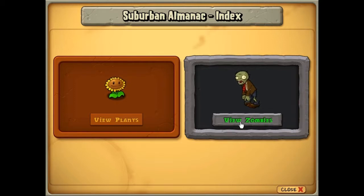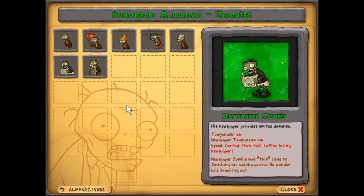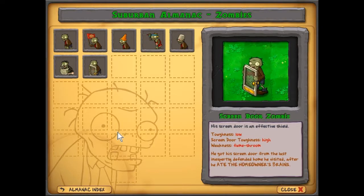I'll probably do a little episode where I read all of those. This zombie loves brains — can't get enough brains, day in and night out. Old stinky brains? Rotten brains? Brains clearly past their prime? Doesn't matter, regular zombie wants them. Newspaper zombie was this close to finishing his sudoku puzzle — no wonder he was freaking out. He got a screen door from the last inexpertly defended home he visited after he ate the homeowner's brains.